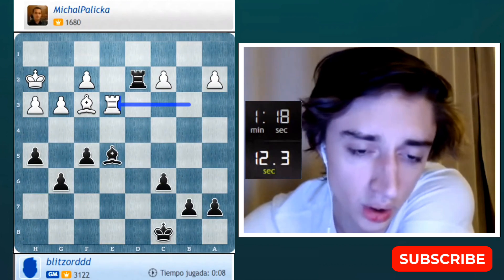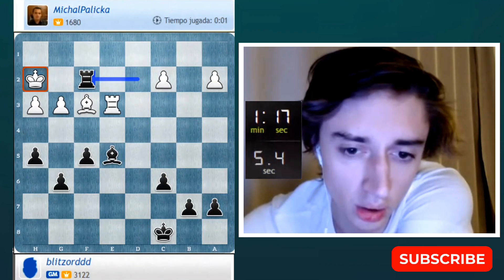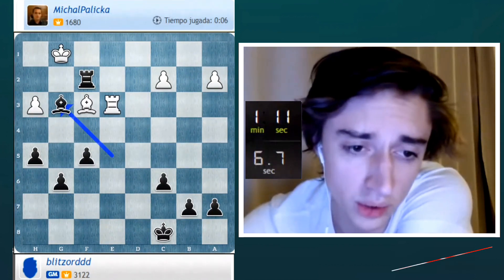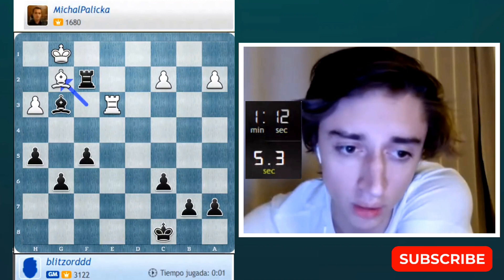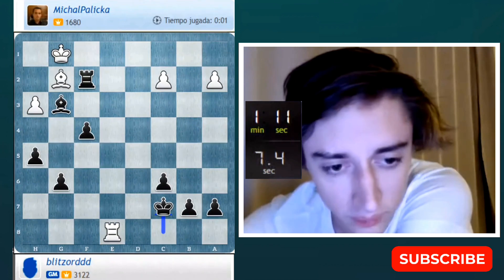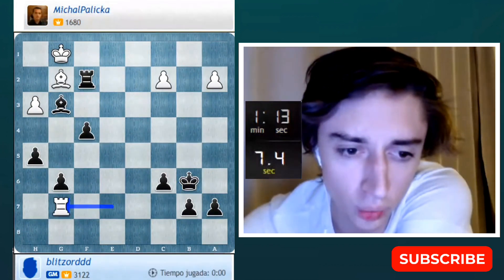Still like bishop d4 — she wants rook b2 and she kind of has a hope to save it. Actually maybe I just take on f2 and take on g3. I don't know what that is. At least I don't think I'm blundering anything huge — I have a4 here. If it's not a blunder then it's probably dead lost for white.